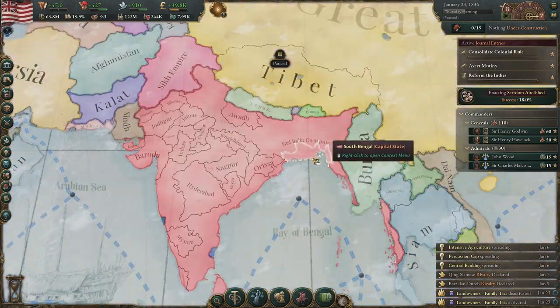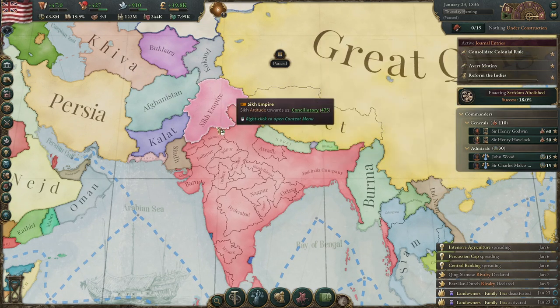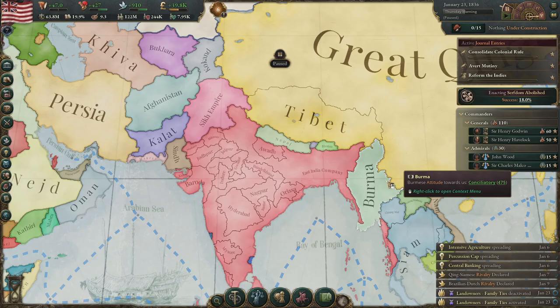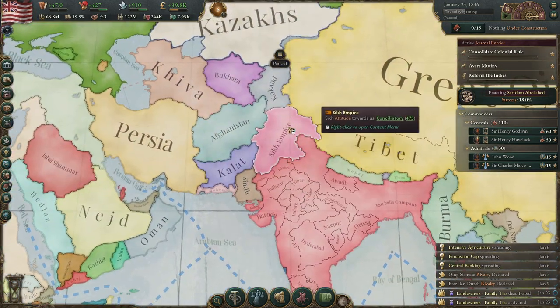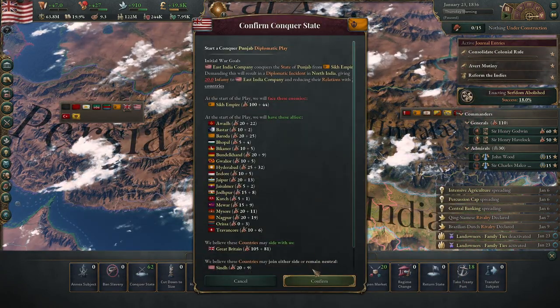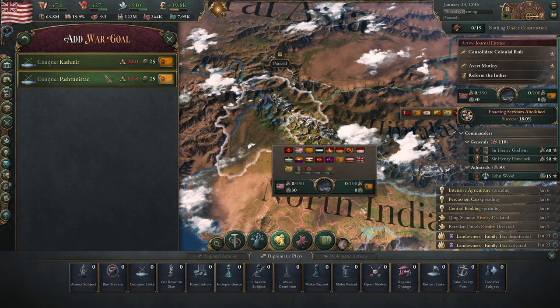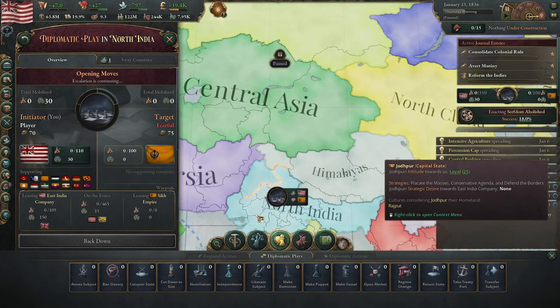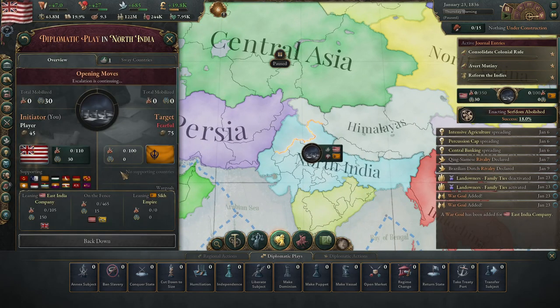Just a quick review: you're going to want to invade the Sikh or Burma early on. If you go for Burma, go for Pegu. If you go for the Sikh, go for everything — take all of Burma or all of the Sikh Empire in the first war. Start your diplomatic play, don't forget to go in and add war goals, and take everything.